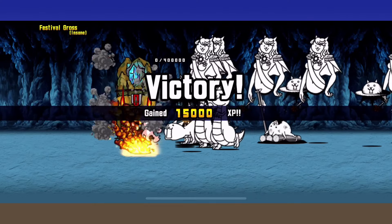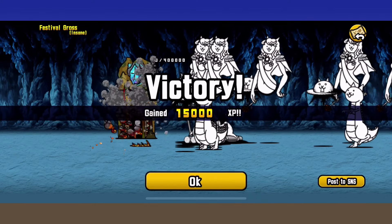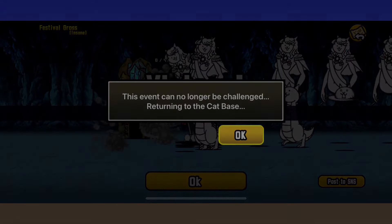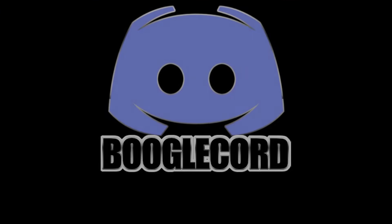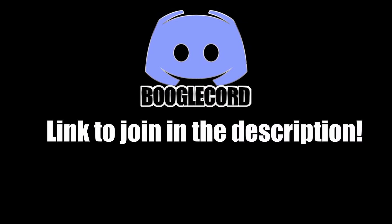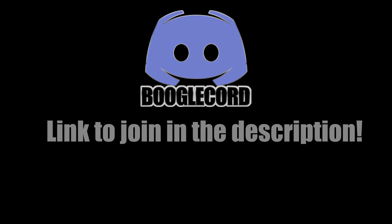But yeah, that's pretty much it — nothing really much else to explain. Pretty self-explanatory: just cat spam with the right cat combo and you win. Just make sure you've got above level 25 units and you'll be set. Drop a like if this guide helped you out, subscribe if you're new, join the Boogle Gang. It's been John Boogle — see ya!